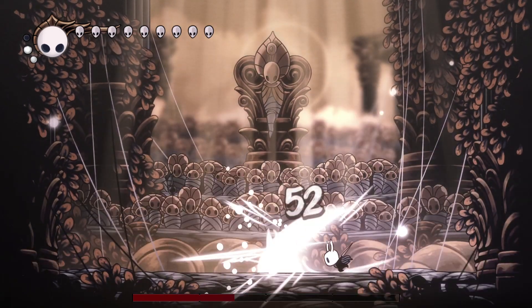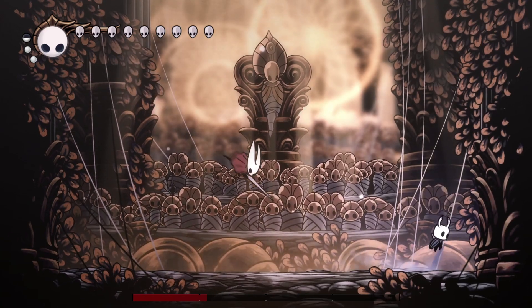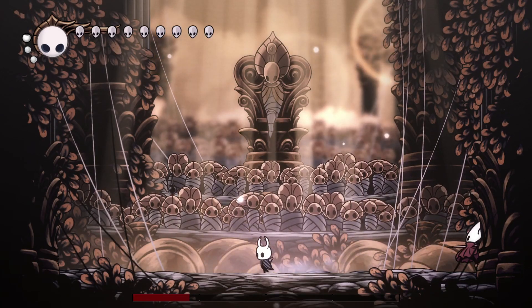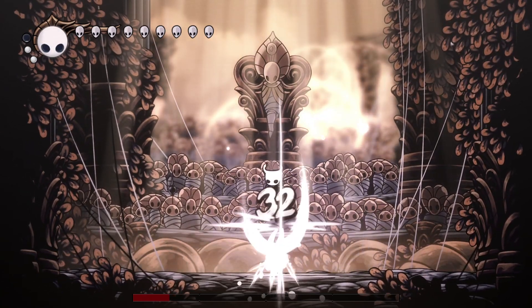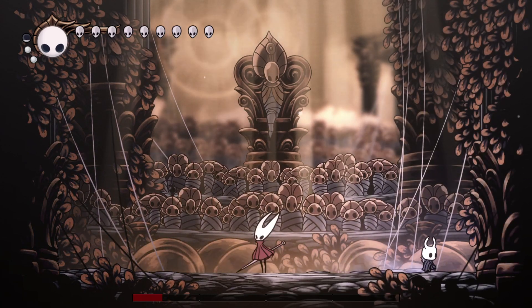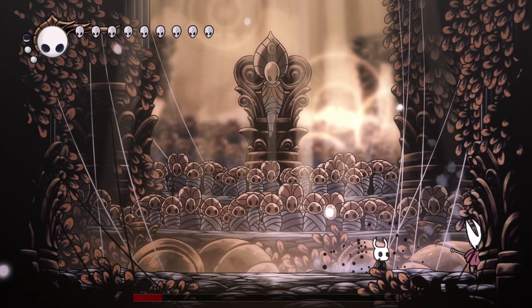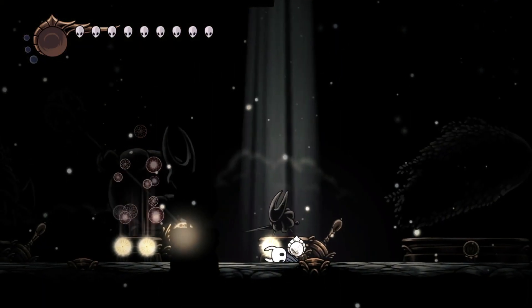I don't think anyone will have trouble with this boss honestly, but I'm still putting it here because I want to do guides on every single boss on Radiant. You can sometimes use your spell on her — it pushes her backwards a little bit. If she jumps above you, she's going to either use the aerial attack or jump at you, so be prepared. And there we go, Hornet Protector on Radiant — one of the easiest bosses.